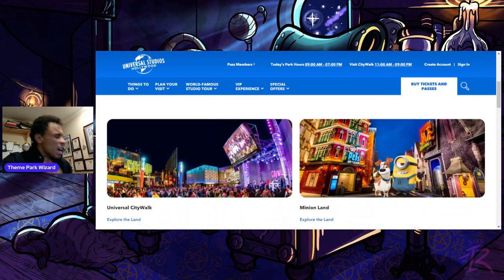They say they have 10 themed lands — that's definitely a bit of a stretch, especially because they're considering CityWalk as its own land and it's not even inside the park. Some of the other lands are very, very small, like Transformers Metro Base. But they're saying they have 10 themed lands, so we're going to count them here and see if they include Springfield in there.